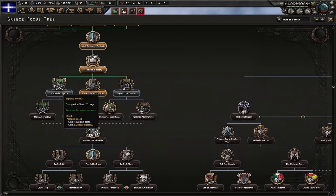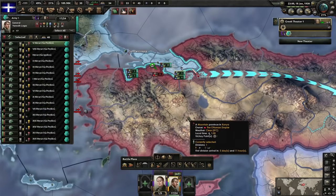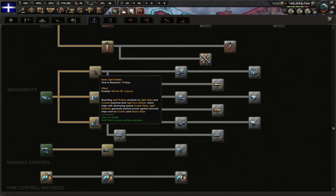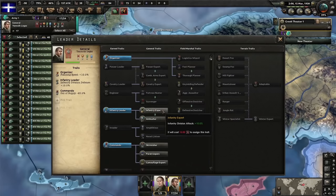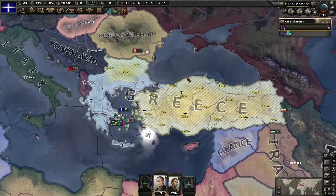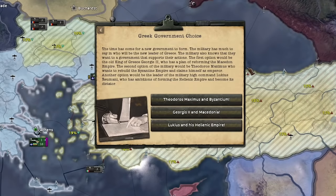Since they don't have an army now, I'm just going to beeline and snake all the way to the victory points. Basic light battery — good idea. Done. Infantry expert — essential. Next focus: future government. Resistance is becoming a problem. We have a Greek government choice: non-aligned, the Hellenic Empire, or Byzantium... Nah — Macedonia for the win.